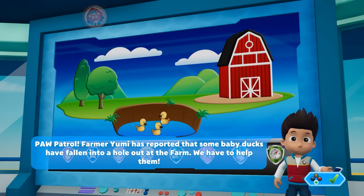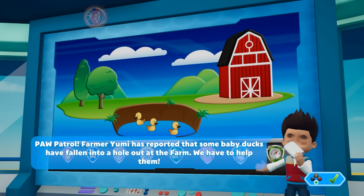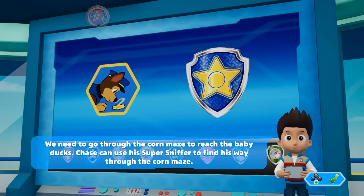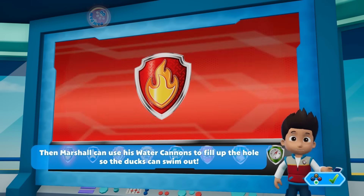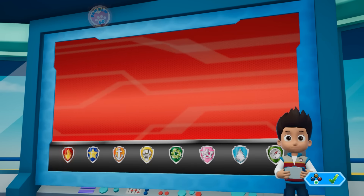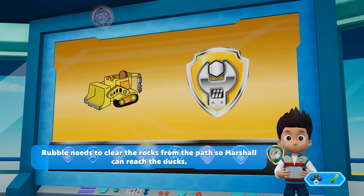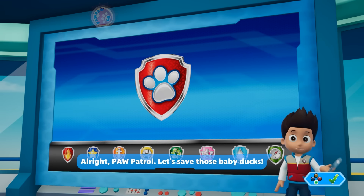Paw Patrol! Farmer Yumi has reported that some baby ducks have fallen into a hole out at the farm! We have to help them! We need to go through the corn maze to reach the baby ducks! Chase can use his super sniffer to find his way through the corn maze. Then Marshall can use his water cannons to fill up the holes so the ducks can swim out! Skye is going to keep an eye out for the ducklings from the air! Rubble needs to clear the rocks for the path so Marshall can reach the ducks! All right, Paw Patrol, let's save those baby ducks!